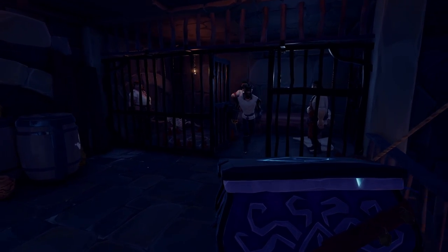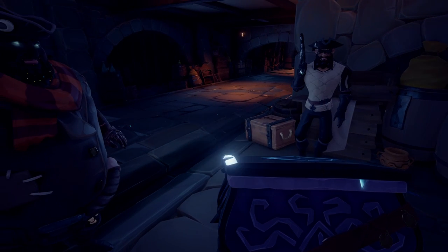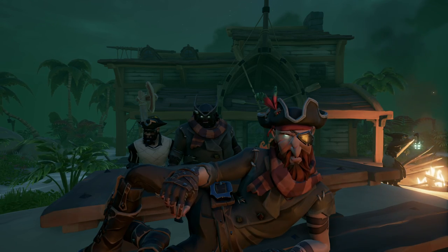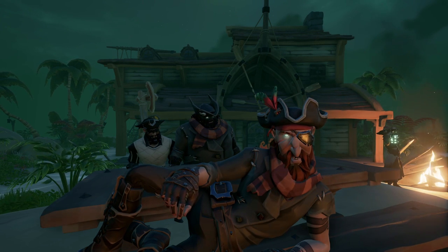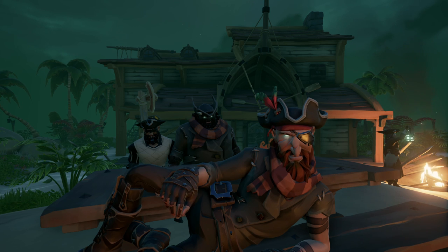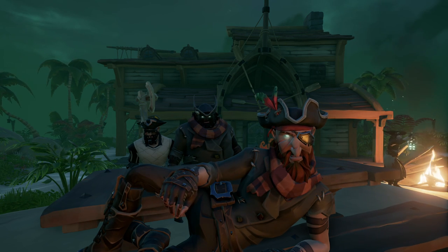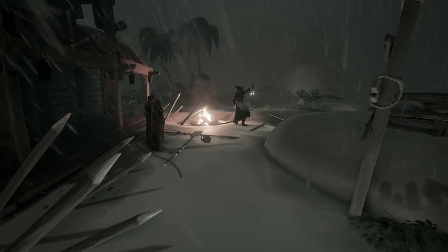One thing I do want to make sure you guys don't forget: make sure to grab the vessel that you can find on the ground in the prison cell, because you are going to need to take that back to Belle to complete this adventure. And that's pretty much it. Once you go to the three forts in the three regions and clear them out, talk to Wanda, and take that vessel back to Belle — you have completed this adventure.